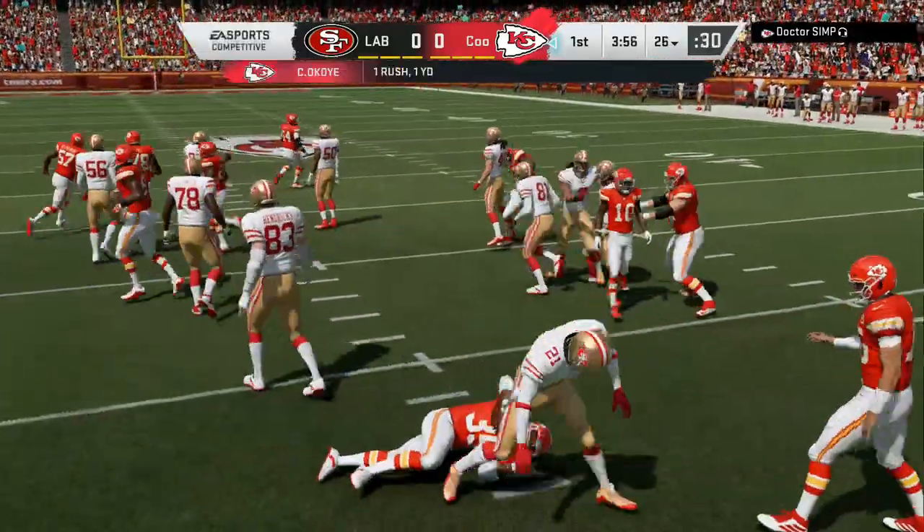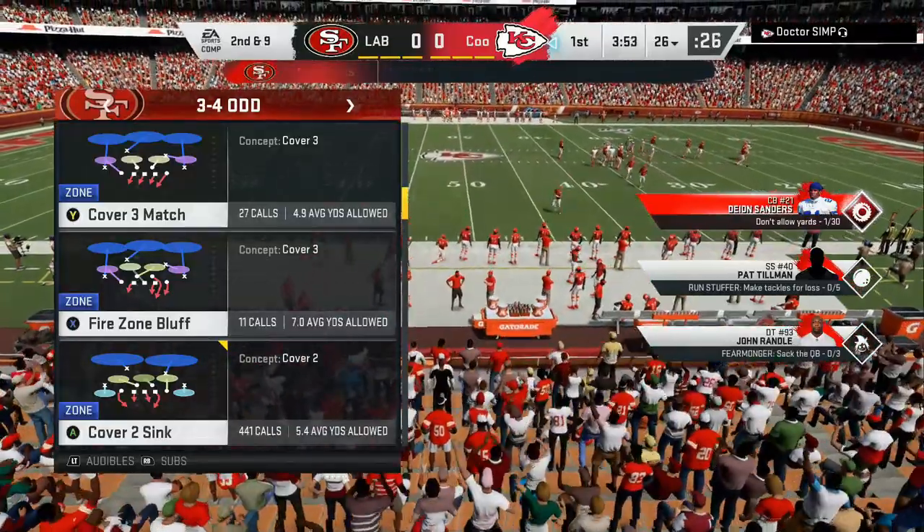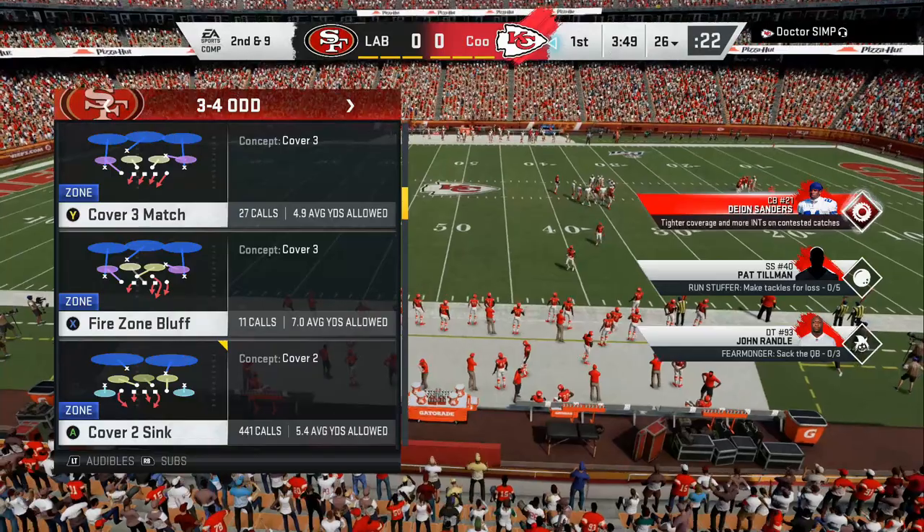The first thing they're gonna try to do is set up a dive. If you are in a 3-4 and you pinch your entire team, you already have dive defense set up.